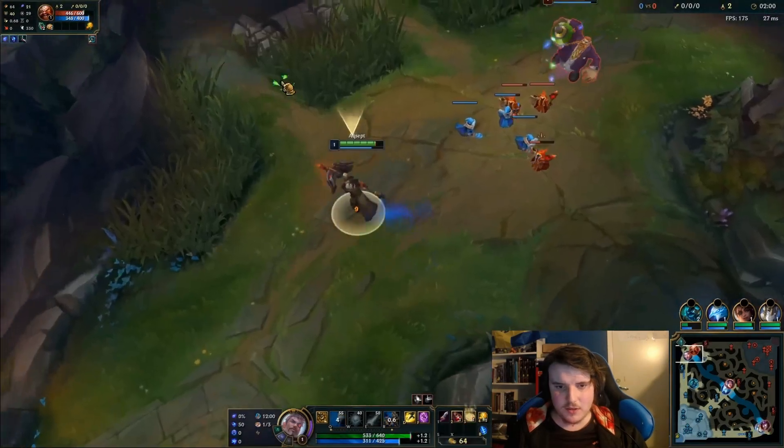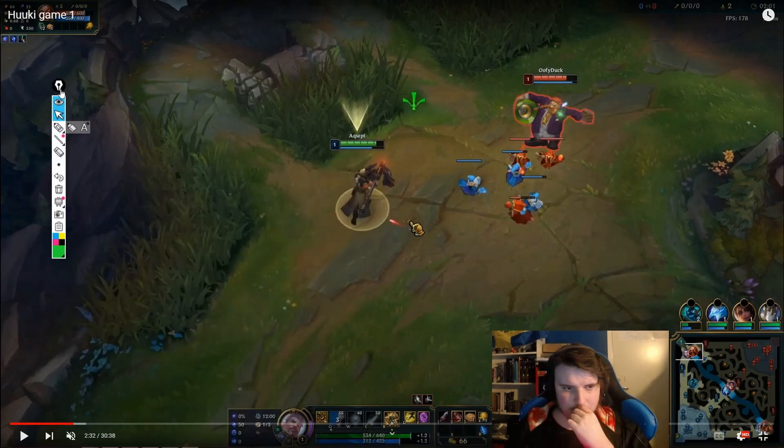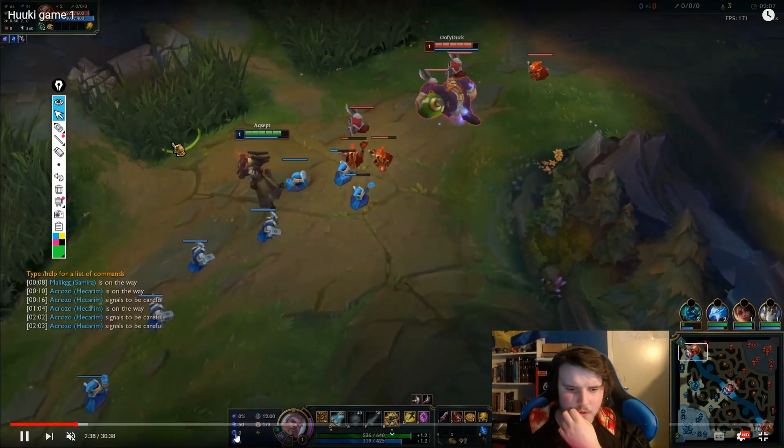All right, let's see here. We're playing the same setup as last time, starting Doran's Blade instead of Longsword — which I already covered last time. In general it's better to start Longsword because you can get better resets with Serrated Dirk instead of Doran's Blade, it gives you more lane power, and you don't really need HP in most matchups.